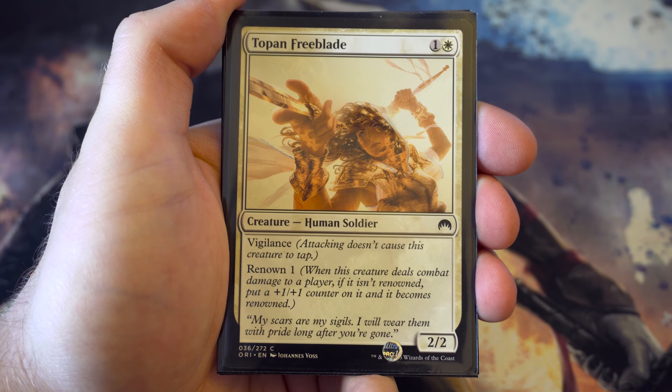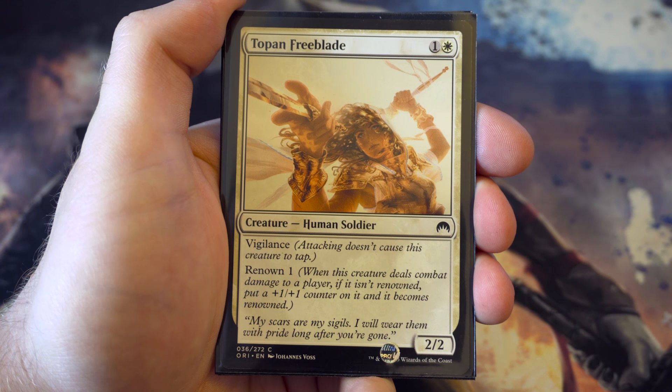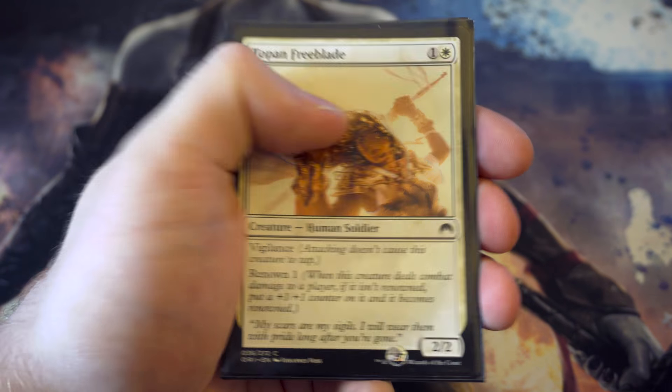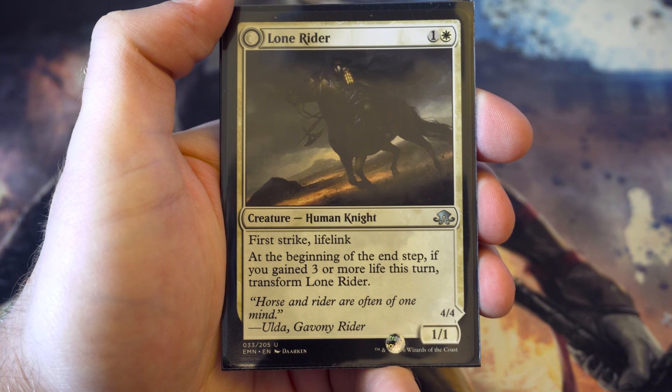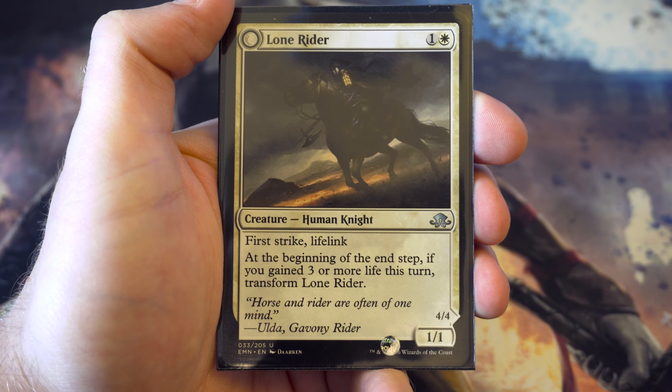Precinct Captain is another two-two for two but with first strike. Whenever he deals combat damage to a player you get to put a one-one token onto the battlefield - nice board presence early on. Two-Bound Blade is a two-two with vigilance for two, and renowned gives it a plus one plus one counter if it deals damage. Just useful.